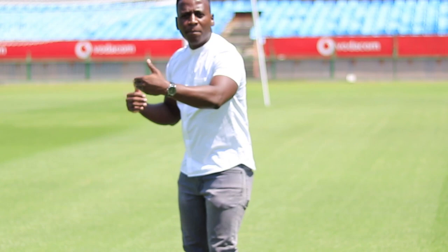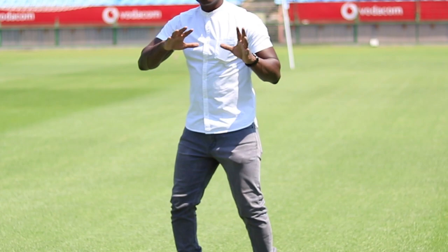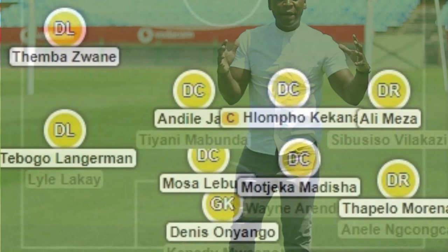In the midfield, Jali or Kekana will also cover in and create more compactness. What you'd find is the whole team moves in one direction together — if the ball is on this side, the whole team's compact block shifts this side; if the ball goes the other way, the whole team shifts that way, creating compactness and making it difficult for the opposition to play their passes or create real opportunities. It's a modern way of playing football — a compact block defensively and in attack.